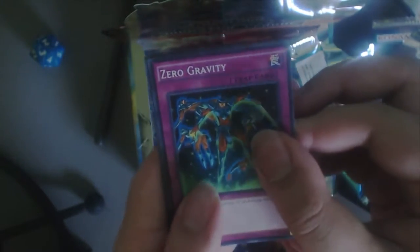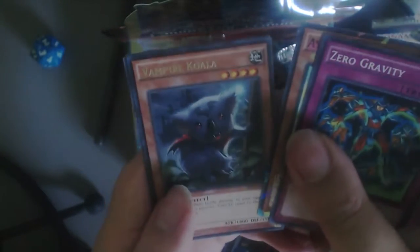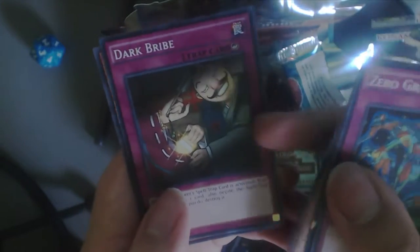Once again, I haven't played Yu-Gi-Oh in a while because my brother refuses to play it because it's too complicated. Kind of is complicated compared to Magic the Gathering. I've got Vampire Koala. Oh, Dark Bride — there you go. So that's a nice staple-like card. That's pretty cool.